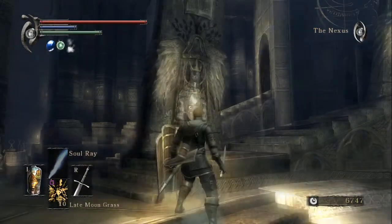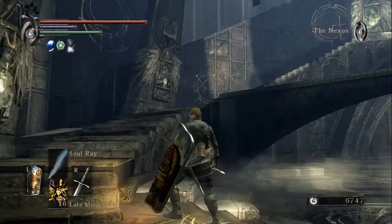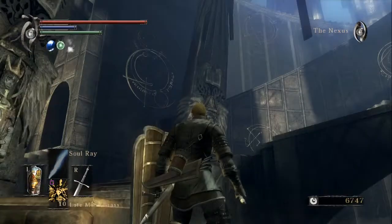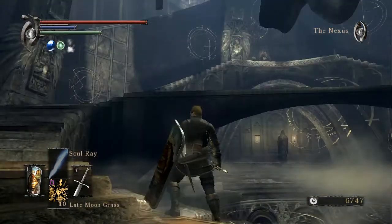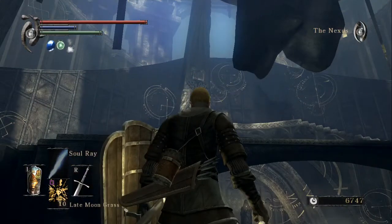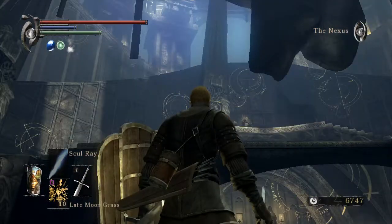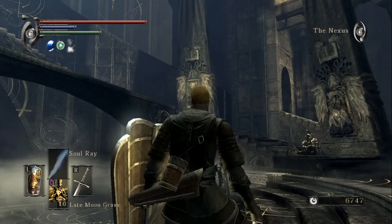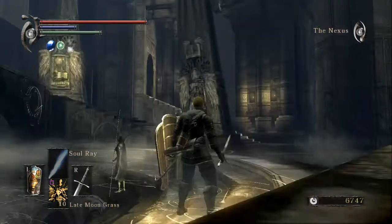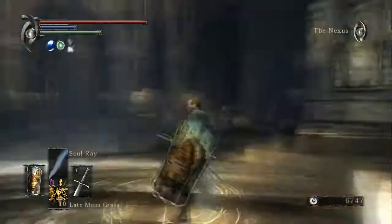We still have the entire next section of Boletaria. We are done with that, except for maybe a few miscellaneous items to pick up. Tower of Latria — we have Maneater and the boss after that. We're done with that one, minus any miscellaneous items. And then we have Astraea in there to pick up.